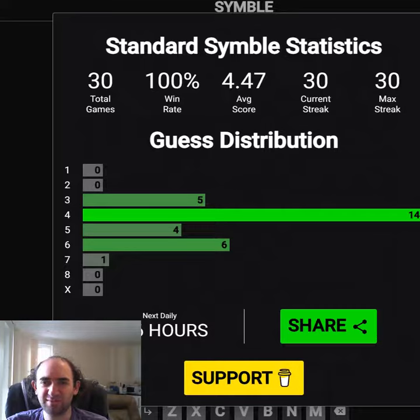Either way, we get our average guess down just a little bit more to 4.47. Still a lot higher than it was before I lost all my stats on my old device. But we've still got a 100% win rate, which is nice. That's the symbol puzzle — thank you for watching and bye for now.